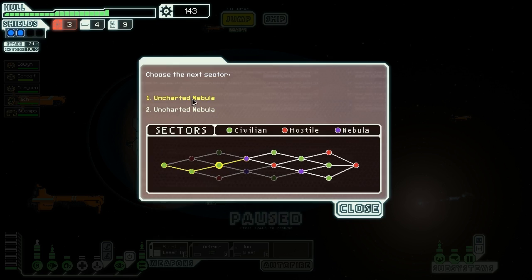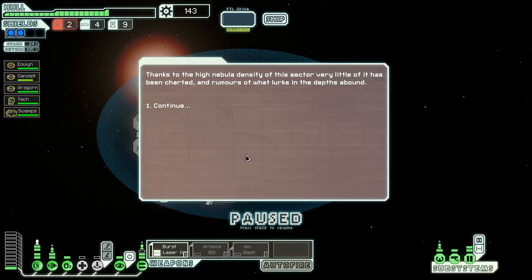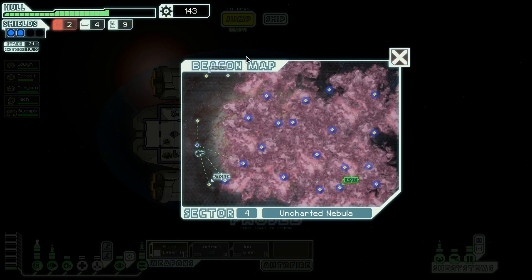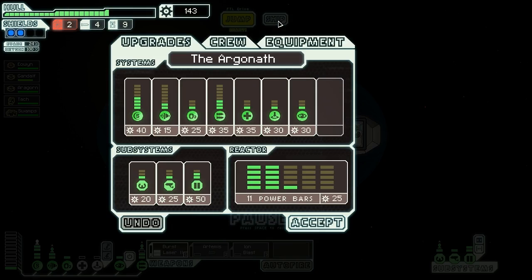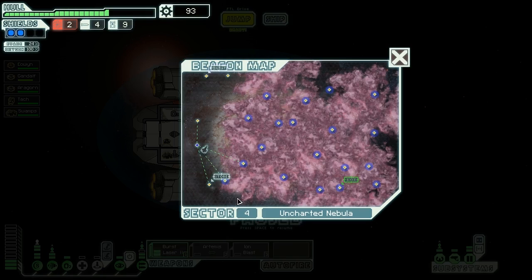We've got uncharted nebulas both ways — it doesn't really matter which way we go, let's go that way. This sector will generally just be mostly nebula all the way across, which is a bit of a pain because there's always a chance you'll get a nebula storm and that really mucks up your systems. It might be an idea in preparation to give myself a couple of spare power bars, because I'm going to be spending on more power bars anyway. We do need to visit this store.